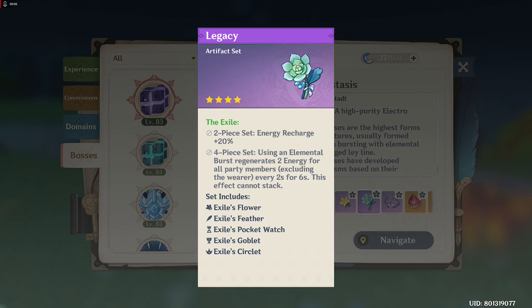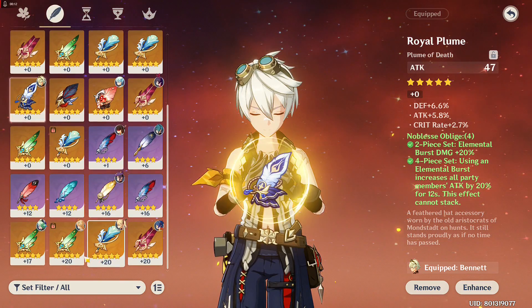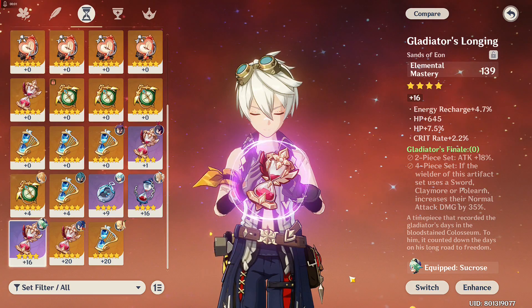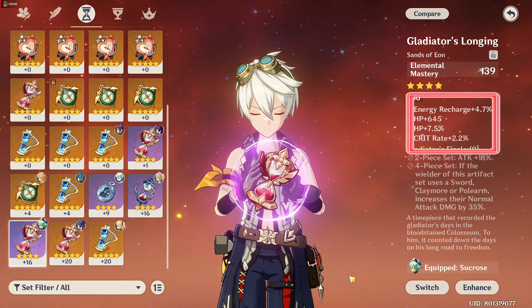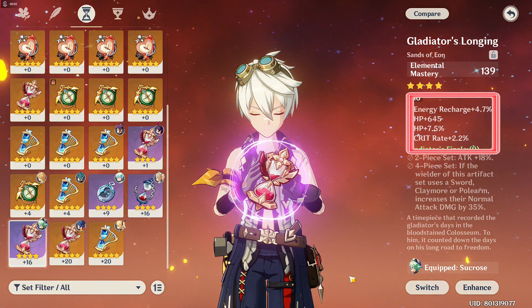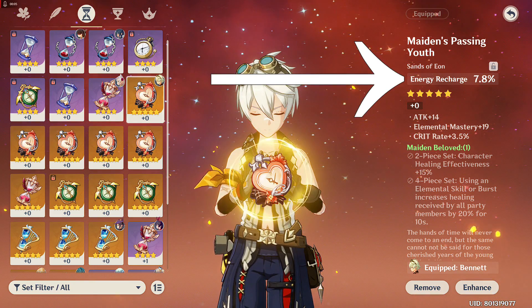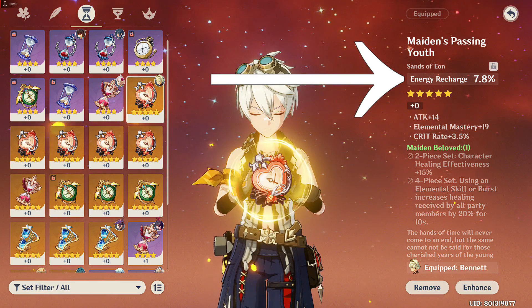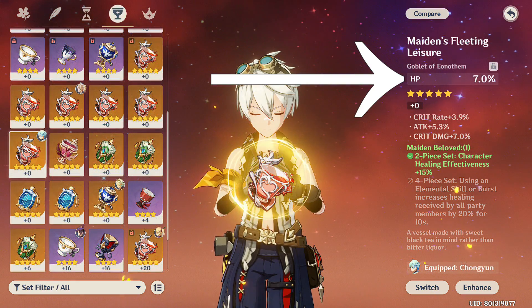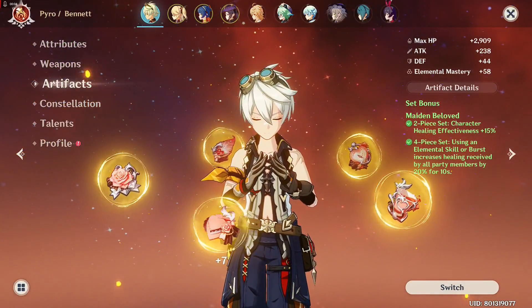Now let's head to the artifact main stat and substat. We won't talk about the Flower of Life since its main stat is always HP, or the Plume of Death since it's always Attack — just make sure those have a good substat. For substats, you're looking for Energy Recharge first, then HP and HP percent. The fourth substat could be anything, or Crit Rate especially if you're using the Favonius Sword. For main stats: your Sands of Eon should always be Energy Recharge — it's the only artifact that provides this as a main stat — though HP percent will suffice if needed. Goblet should be HP percent, and Circlet should be Healing Bonus or HP percent. These stats are very common and shouldn't be hard to find.